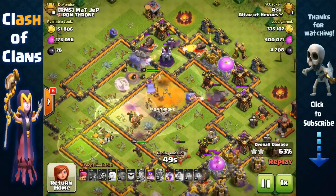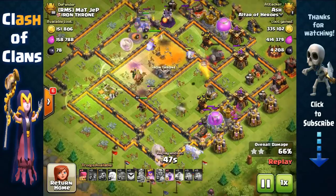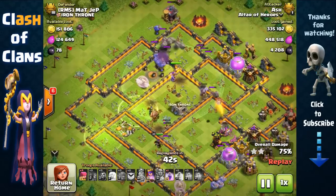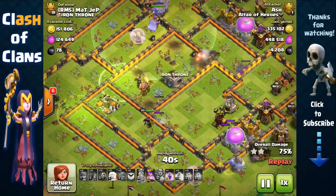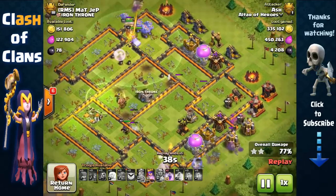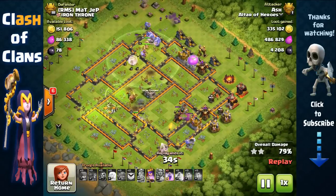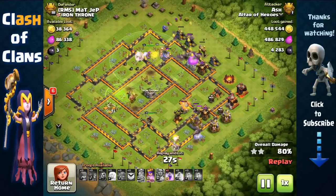Right here we still have a rage spell and we've pretty much destroyed the core. We have bowlers over there at the bottom with healers, bowlers at the top with healers — looking very good. We have the queen targeting the wall here but she's going to make her way and remove that air defense. So from here on out it's just pretty much an easy three-star raid.